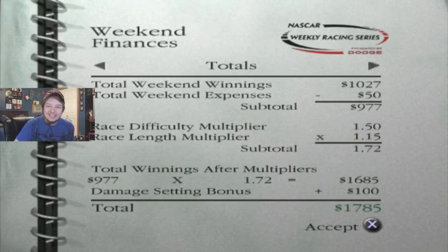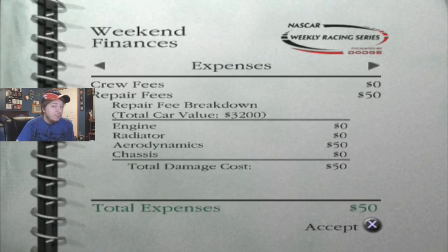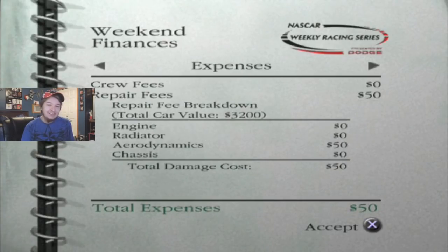Oh my God, $1,785! I know that race was kind of wealthy because it was like $10,000 for the winner. Yeah, it's a big bump and winnings were pretty good. Expenses — $50 fucking dollars. God damn it. Amy Hicks is never going to love Danny Quickie, I swear. It's just never going to happen. If we can keep this up, she's going to go find Jeff Purvis at this point.